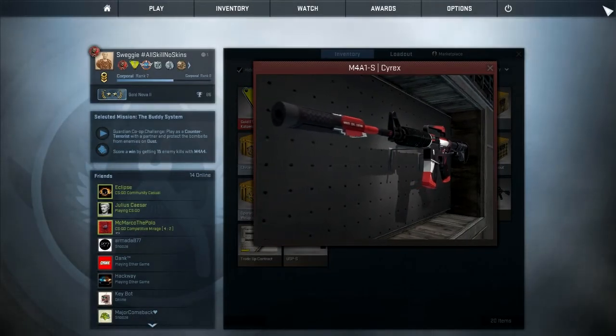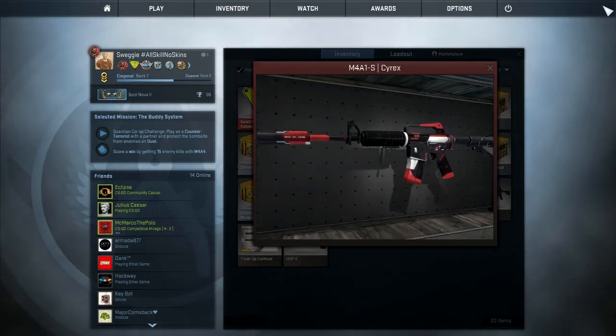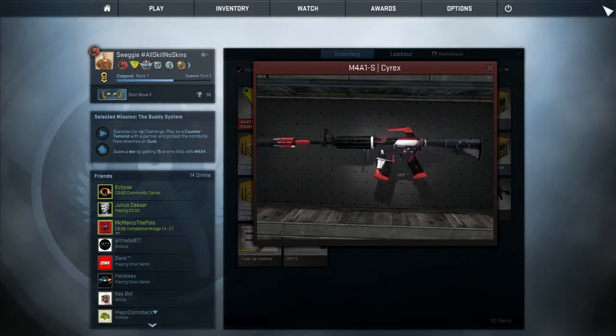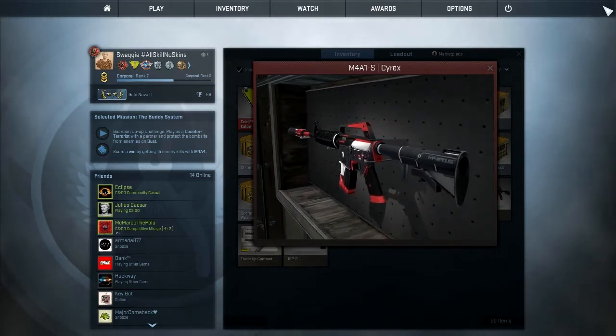Coming in at number 3 we have a lounge betting favorite, the Cyrex. Only coming from Operation Breakout case openings or trade ups, this high tech looking assault rifle would brighten my day if I owned one. At only an average $40, this beauty takes the third spot on my list.